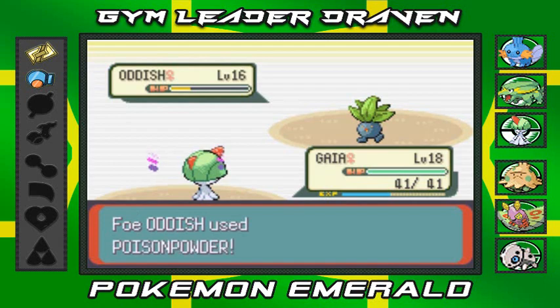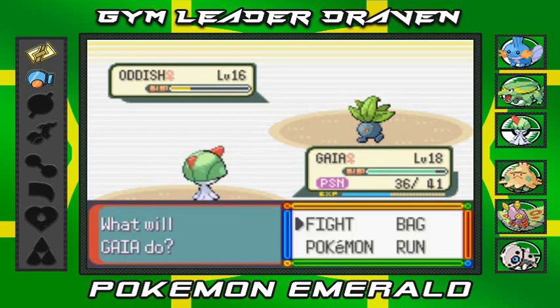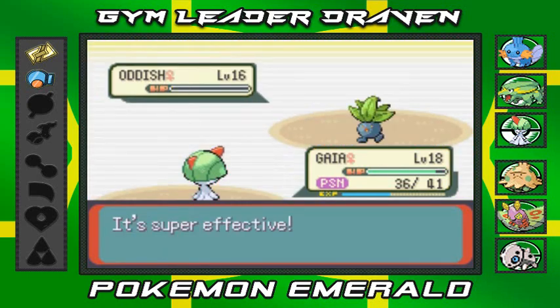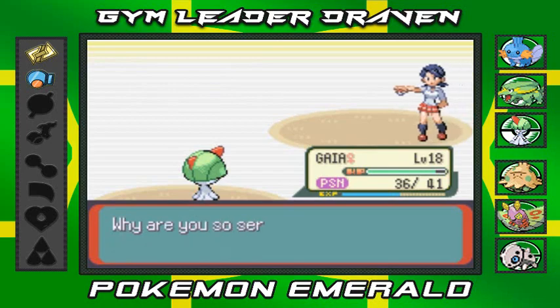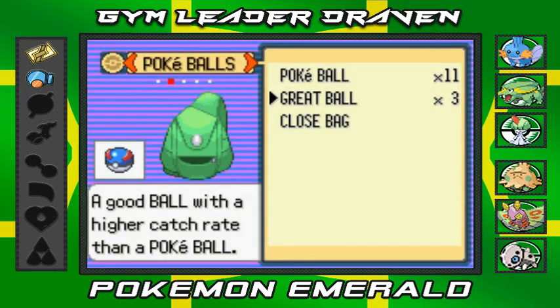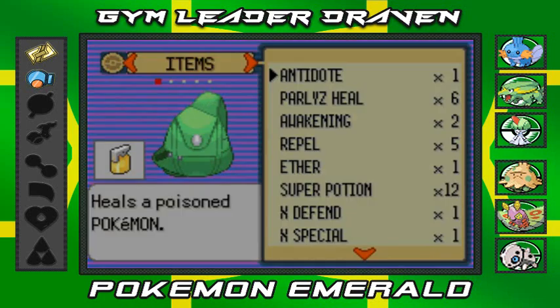Oh god, I am poisoned - don't like that! Come on Gaia, do it! There we go - Gaia's defeating people left and right, Raiden gaining points, everybody's getting points. Sally has been defeated. Why are you so serious?